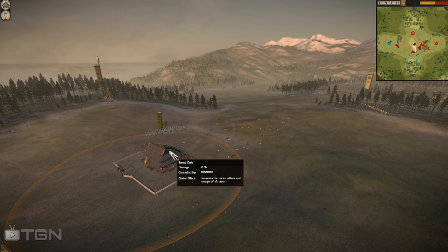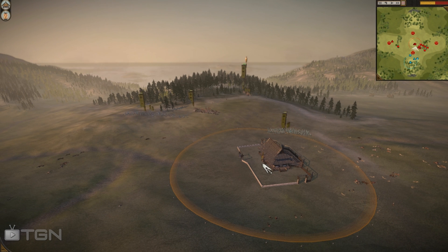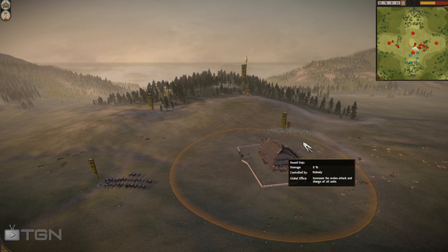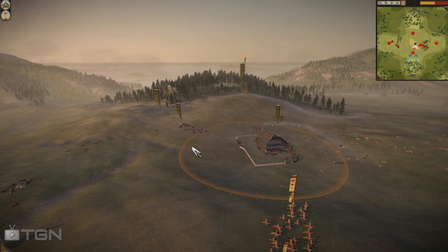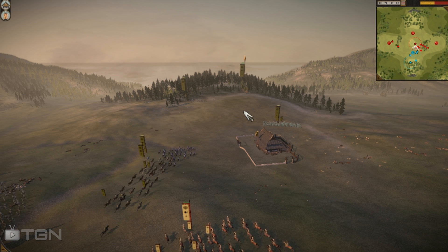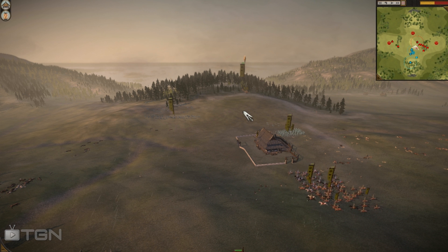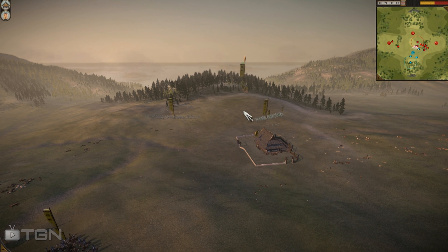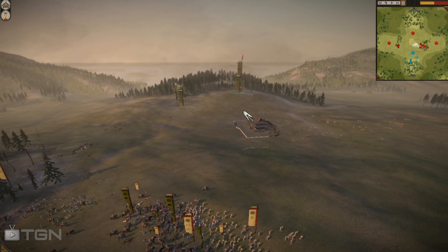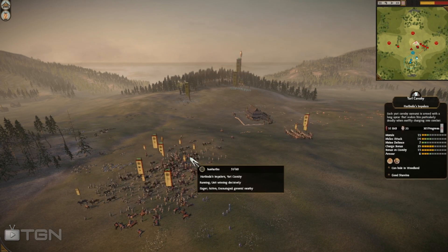SPQR puts some extra pressure on — he starts to lose the shrine to Hun Haribo but moves up a naginata samurai to take the sword dojo. This is difficult for Hun Haribo to challenge because you can't attack it with horses, and shooting arrows at it is less effective due to their high armor. The only way to counter this is to send sword units, which is risky because superior sword units of SPQR can charge down the hill into them.